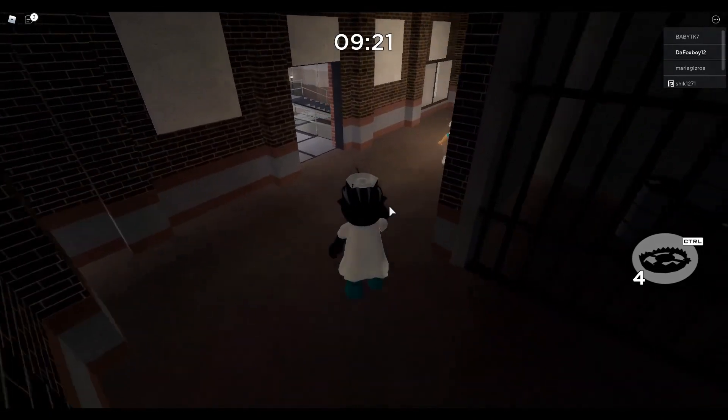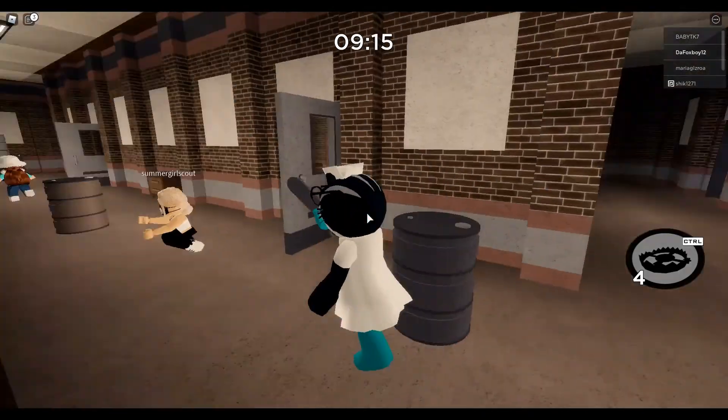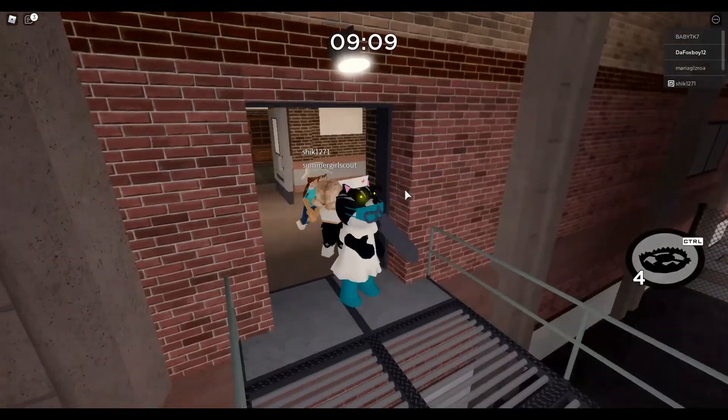Today I'm going to be playing as Katie inside the new chapter in Piggy Book 2. Let's get started — let me try and get a jump scare. This skin looks pretty cool and it's also wearing a mask, which is kind of following the rules. Oh, this person's cornered — this person's done.